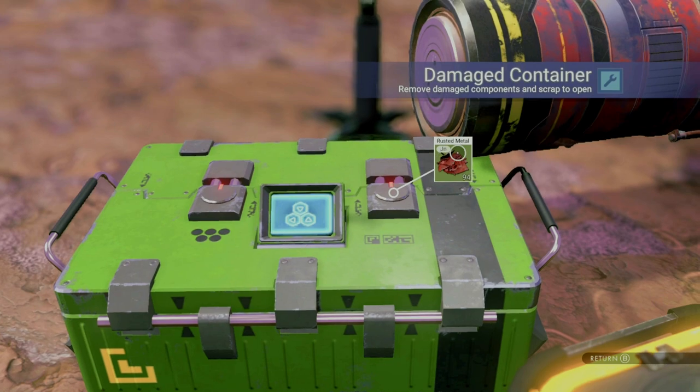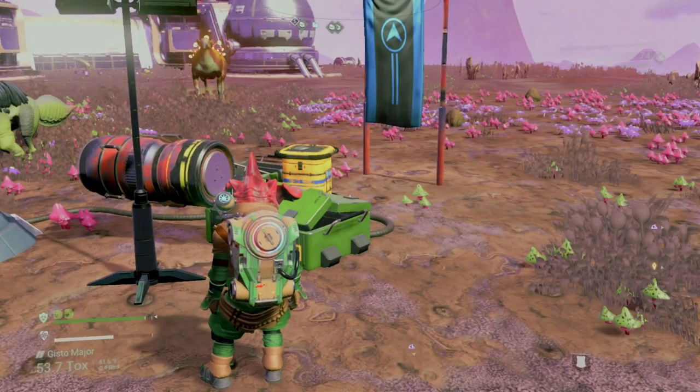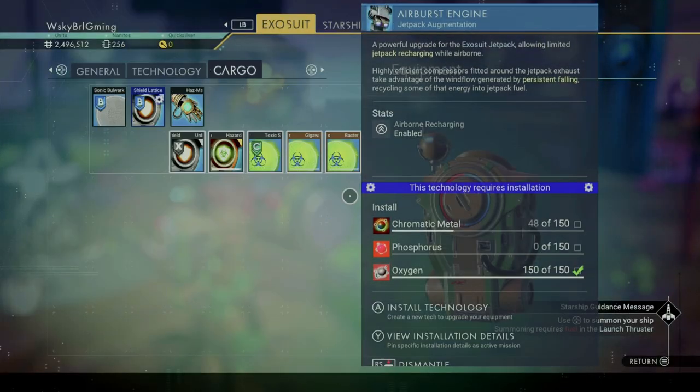Quick tip: when you come across rusted metal, make sure to refine that into ferrite dust. It has a generous conversion rate of 1 to 2, and as you'll find out, you can't have enough ferrite dust.